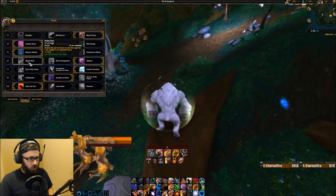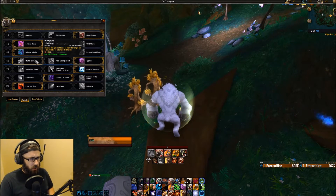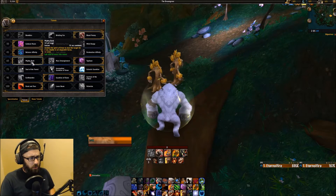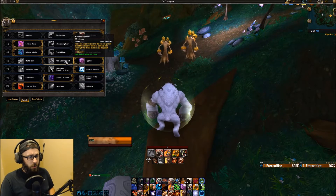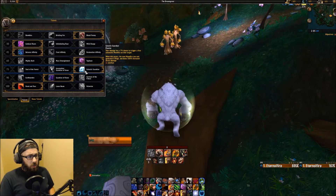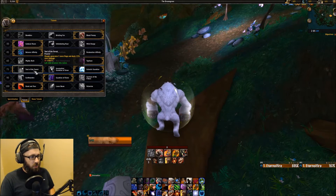Mighty Bash is just a single target stun, which is really nice — I used it on the Hylor Cruel fight. Mass Entanglement I've really never used. Dropping down, we have Galactic Guardian, Incarnation: Guardian of Ursoc, and Soul of the Forest.